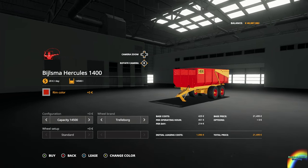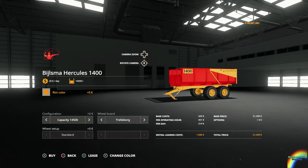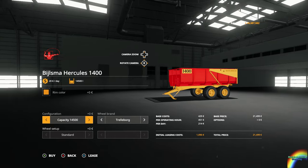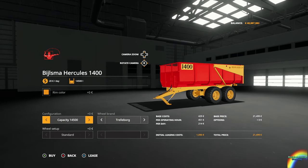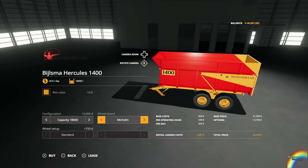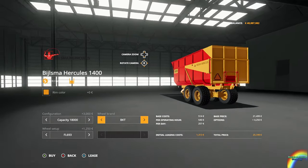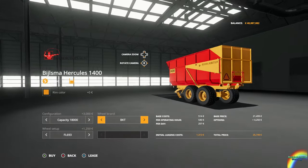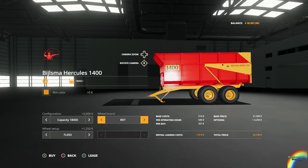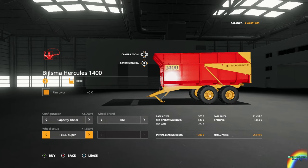You can change the rim colors — they look quite nice in yellow, which is unusual since rims usually look horrific in yellow. You can also change the capacity between 14,500 and 18,000; we'll set it to 18,000 for fun. There are different wheel options: Trelleborg, Michelin, and BKT tires, as well as a Lizard option. We'll go with the BKT FL630 Super tires and the yellow rims.